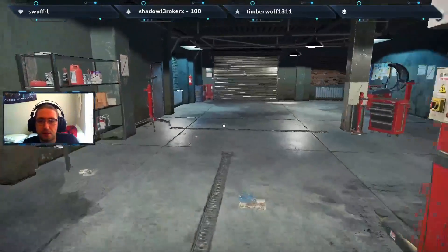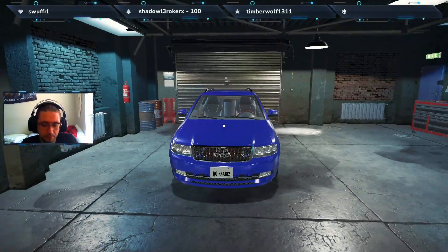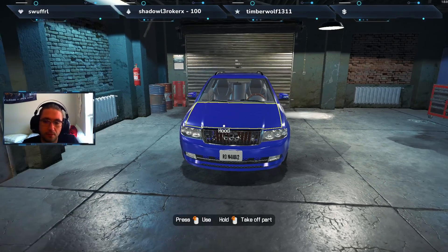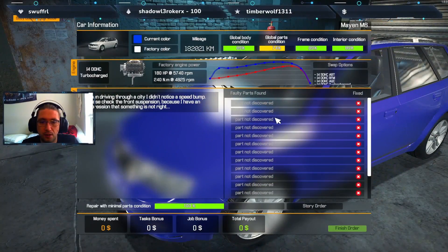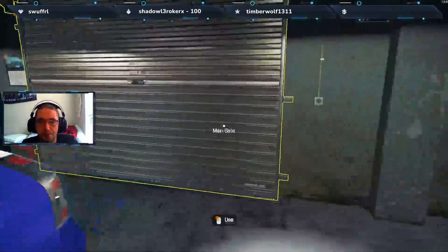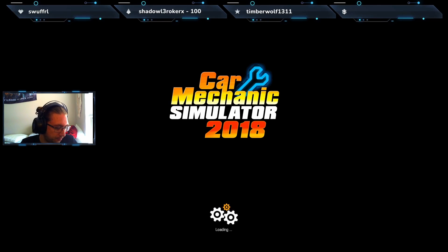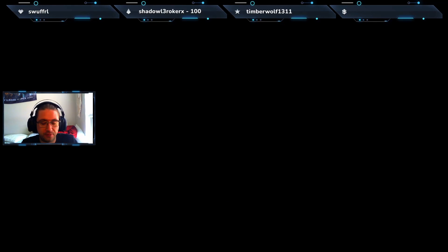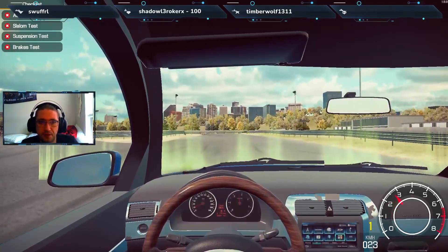All right, let's check out what orders we have. 'Driving through the city I didn't notice a speed bump - please check the front suspension.' Repair with 100%. All right, let's take this order. Let's look at car status - no idea. I'm going to use the test track before just tearing it all down. The expansion upgrade would have helped because they have a test path, but this will give us what we need.